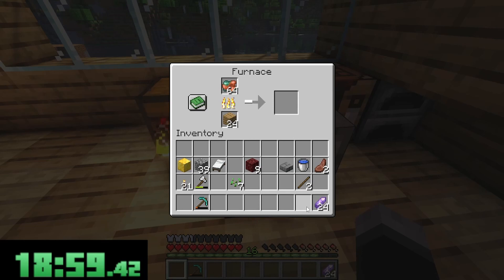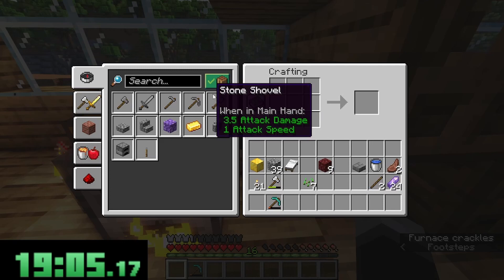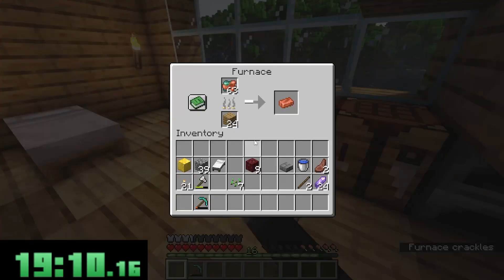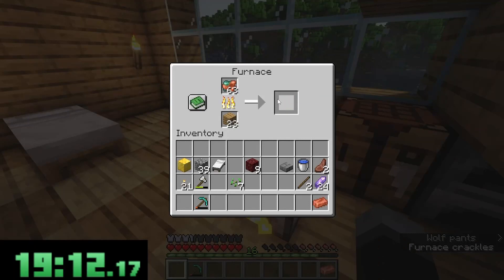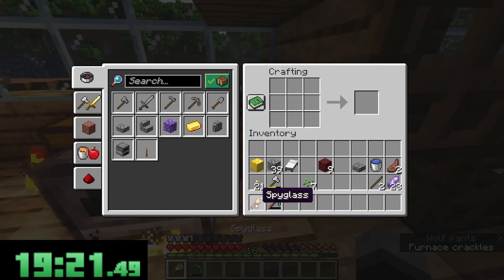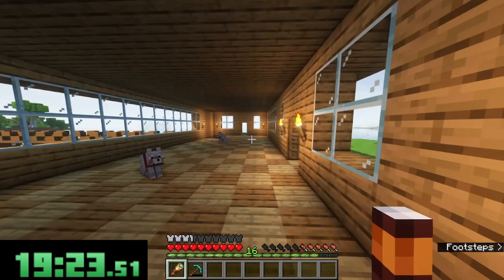We're gonna smelt a piece or two of this and see what it's about. I think that's everything I need. What can I not craft — what do I need? Yeah, copper. I'll just leave the rest smelting, of course, because that's just the person I am.